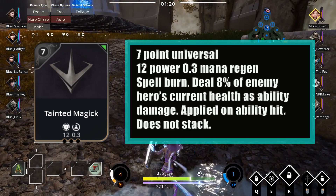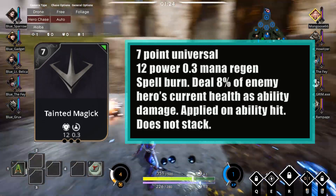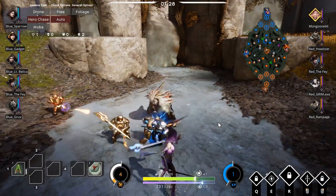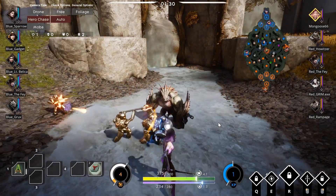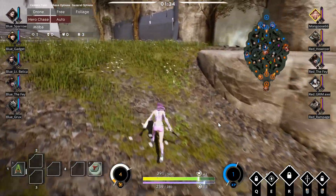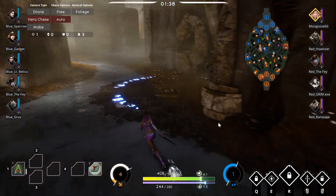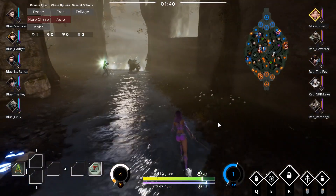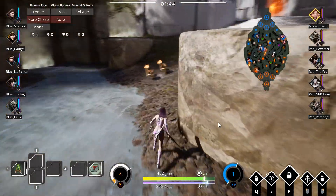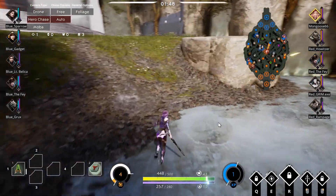The Spellburn effect does not stack; however, fresh occurrences of ability damage reapply the damage over time effect. What I want to test today is: does Spellburn snapshot the target's health and deal 8% of that damage at the time applied, or does each tick of Spellburn apply to the target's present health? Basically, does Spellburn diminish its own returns by dealing damage? I also want to see what the damage difference is between using this card or simply investing those 7 points into power.